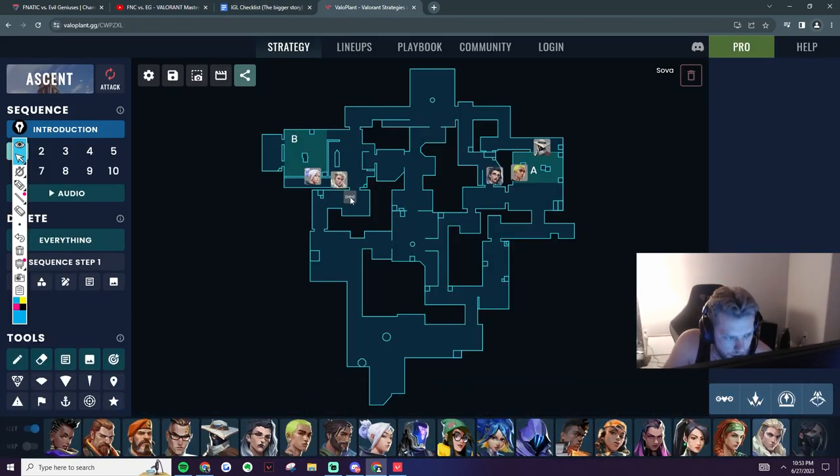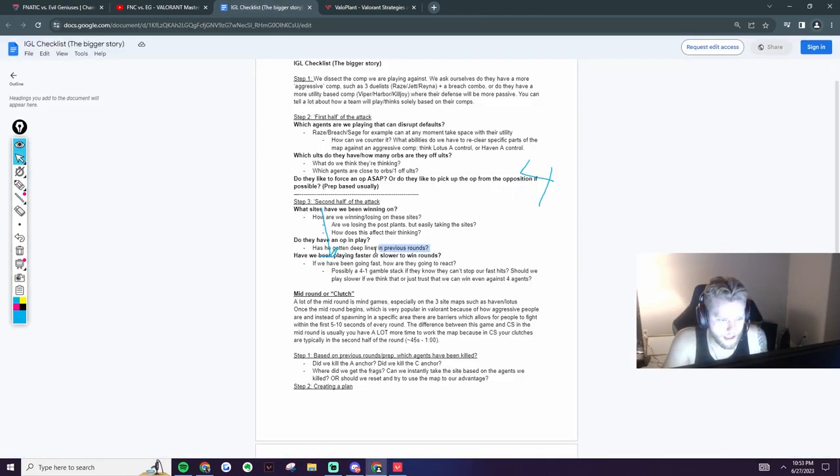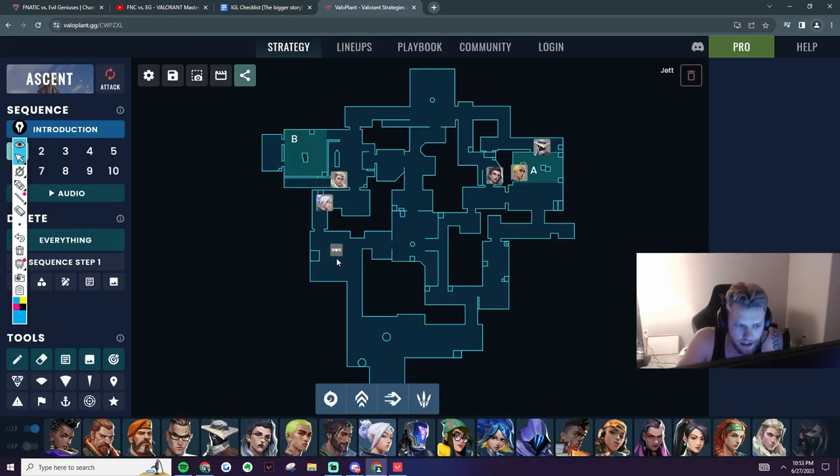The drone clears all the way out here, tiles don't see anything, Jett is peaking CT — like 'I have a free deep line again with an OP, I have a free deep line again, this is so strong.' So the IGL going back — have they gotten any deep lines in previous rounds easily? So on attack you need to make sure you kill the drone and at least pressure back because otherwise it's going to be too hard.